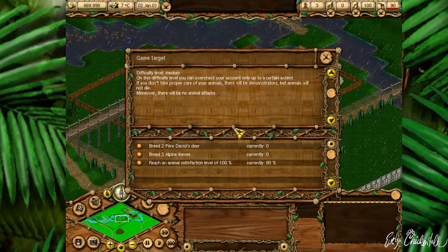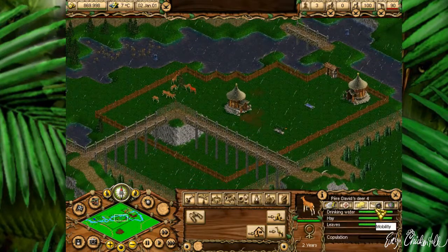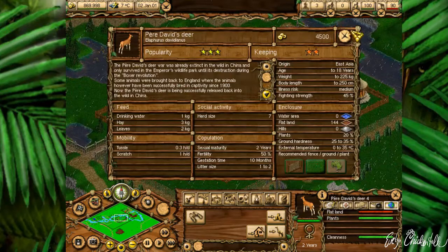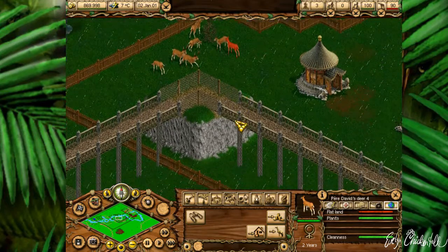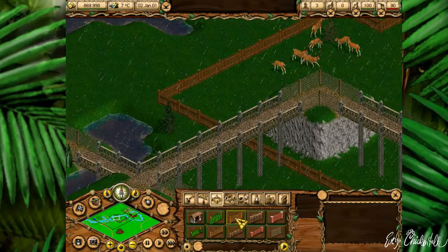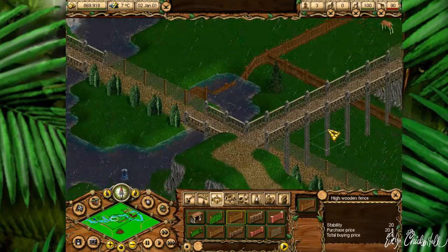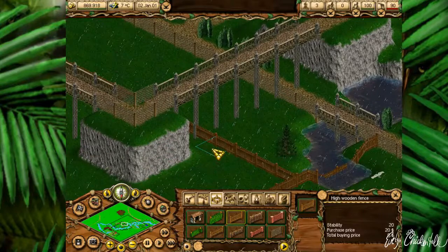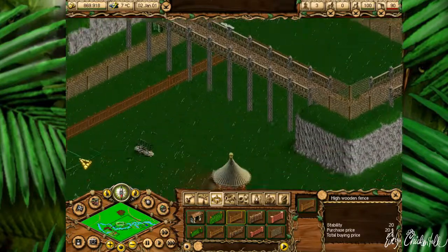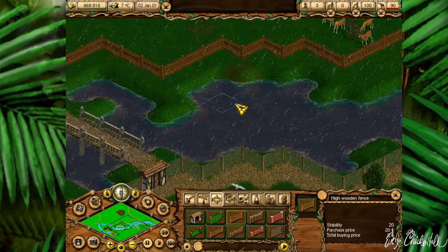We need two Père David's Deer and Ibex. They need more playing ground, much more playing ground. We can fix this by giving them what they want. They are in an enclosure already, so we can just sell this trap.